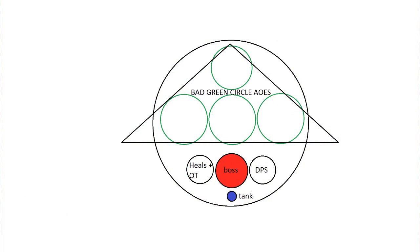The main tank also stays out of the stacks, since each jump will give vulnerability up. You don't want him getting the physical vulnerability up, lest he get auto-attacked for over 10k damage.